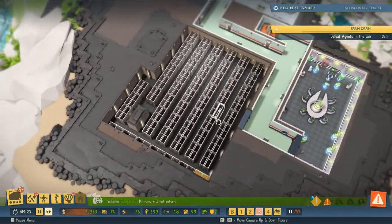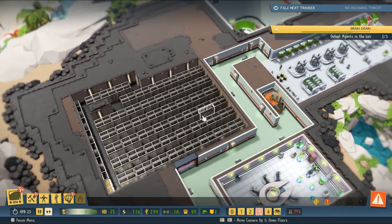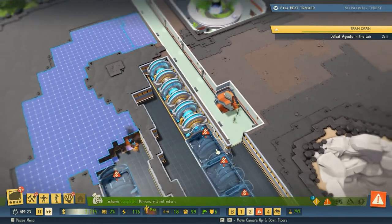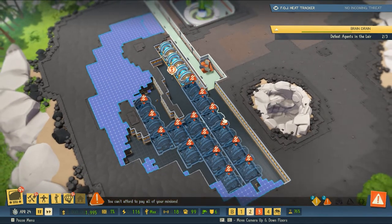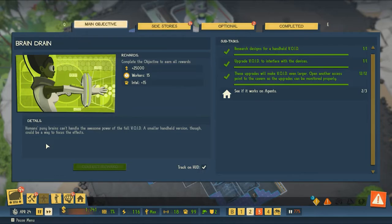The gold reserve is looking a bit slim — it's probably because we just bought a whole bunch of generators to put in the basement. But that is what we needed to do, and now we have a power surplus. That should get us the power we need for quite a while.